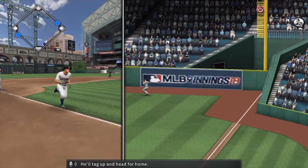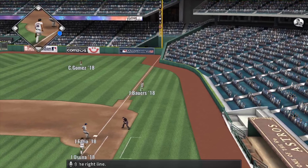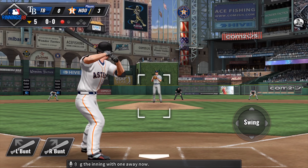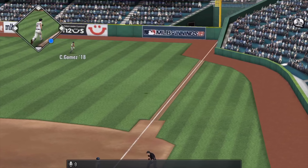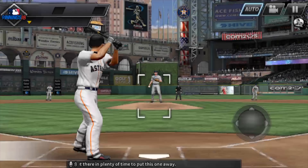The ball is grounded to third. Smashed high in the air in the opposite direction to the left — he's there and makes the catch for the out. Jose Osuna will try again; he's 1 for 2. Swing and popped high in the air towards the right line, and he will record the out as they get close to escaping the inning with one away. Batter coming up now is A.J. Pollock, he's 2 for 2, and he'll get there in plenty of time to put this one away.